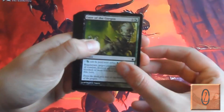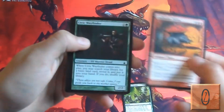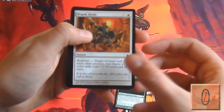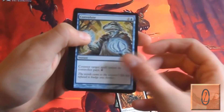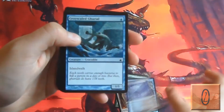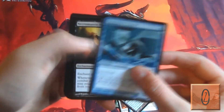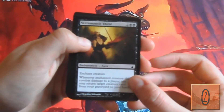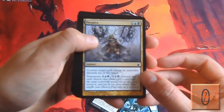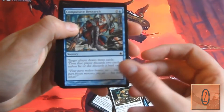We start off with a Gaze of the Gorgon, Coal Hauler Swine, Civic Wayfinder, Wojek Siren, Convolute, Dimir Aqueduct — a pretty awesome land — Gravescale Gargoyle, Necromantic Thirst, Perplex, Faith's Fetters, and Compulsive Research.